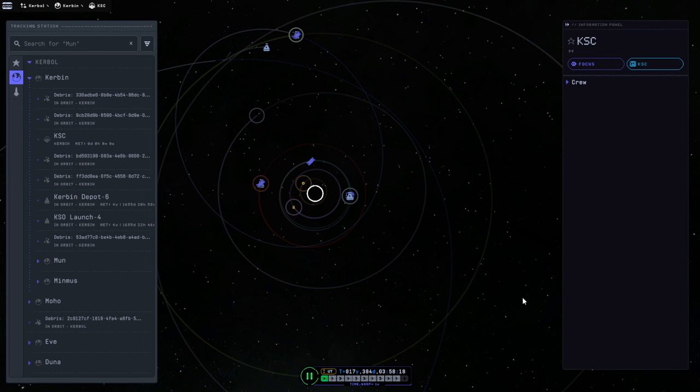Hello everyone and welcome back to Force Science in Kerbal Space Program 2 Early Access. We are once again at the dual window, as you can see here, and so we are going to attempt to send a Kerbal to Tylo.